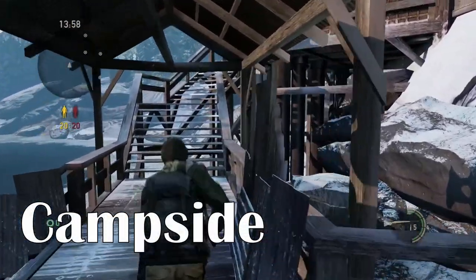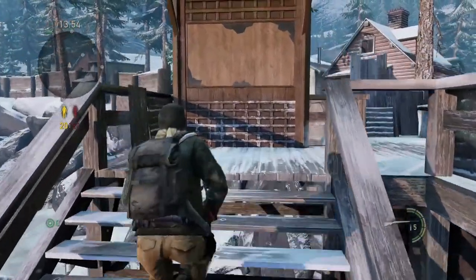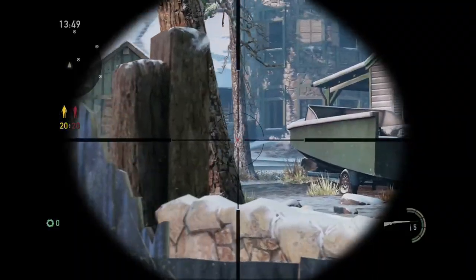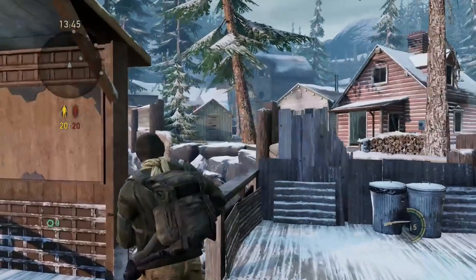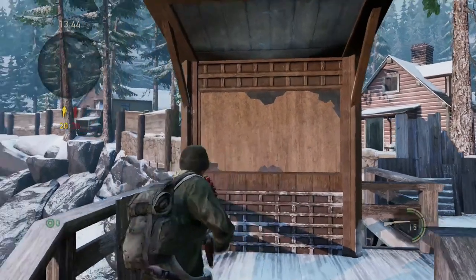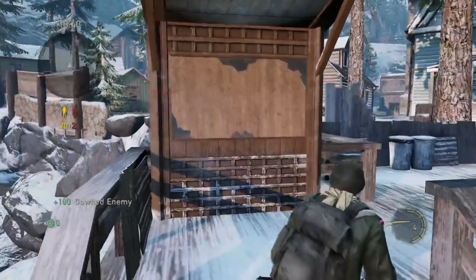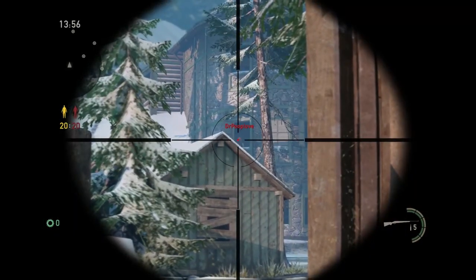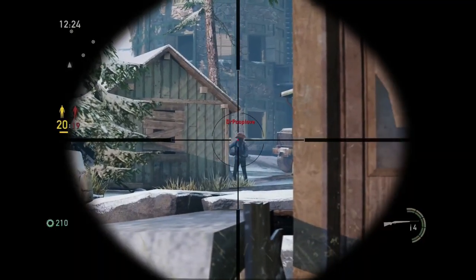Starting off on Lakeside, when you are on the bottom side heading up the stairway, a lot of times you see snipers using the right side of cover to try to snipe across the map. But if you use this wooden signpost and swap your shoulders, you can snipe enemies trying to get the box on the far side of the map, as well as enemies who may be hiding in the lodge or making their way towards you.